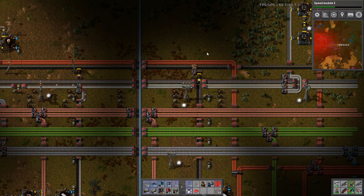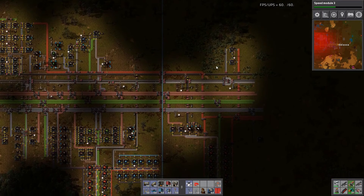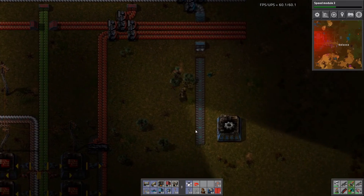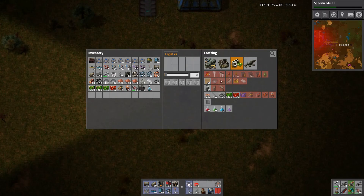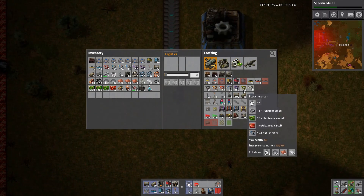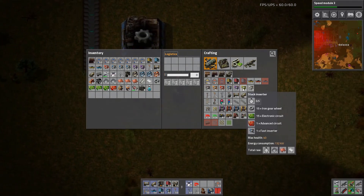Welcome back everybody. This is the last one. Let's play some more Factorio. So we got some belted things now and I'm thinking I need to build some things here. First thing on my mind is some stack inserters, so let's get them going. Probably start using stack inserters instead of other inserters in mostly everything at this point.